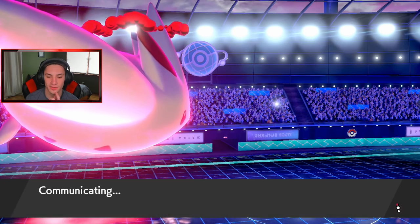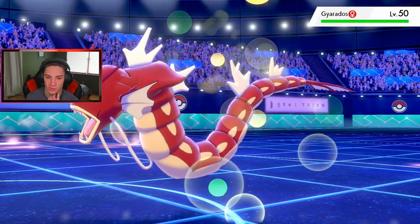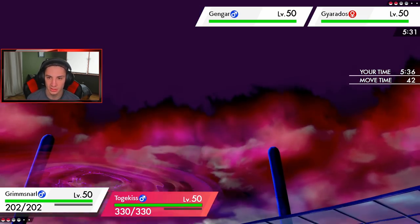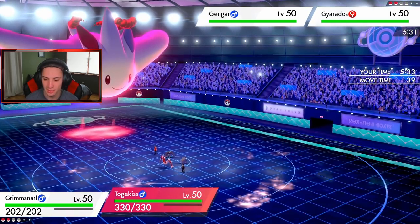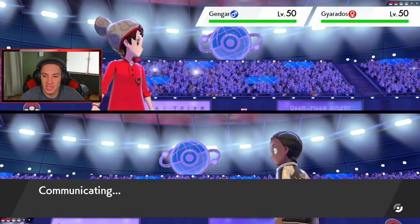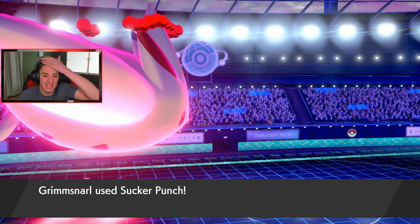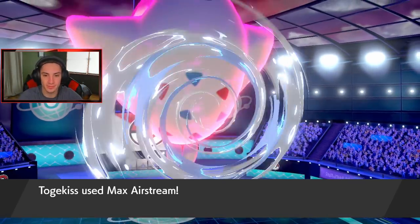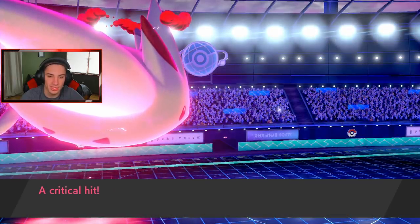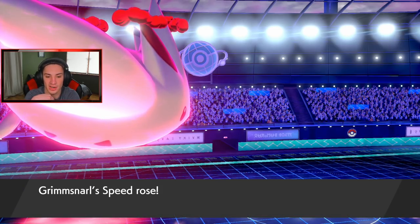I know this Gengar is probably Focus Sash so I'm going to double into it next turn — he's setting up strong. We got the speed advantage. We have one more turn left in Dynamax and Gyarados pops out. I'm definitely going to Sucker Punch and then throw another Airstream. Sucker Punch comes out — then do I go Airstream? He had this one but I'll take it. Sucker Punch comes out, he's plotting again — this thing is Sash. I can just Sucker Punch and burn it up. We're sitting pretty.